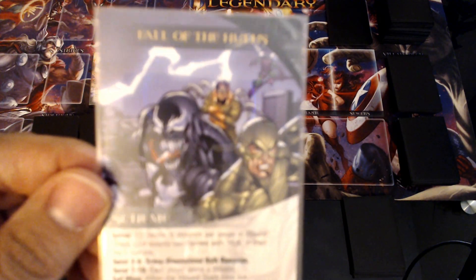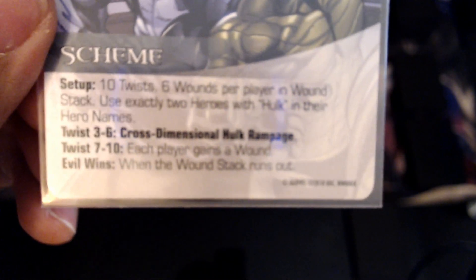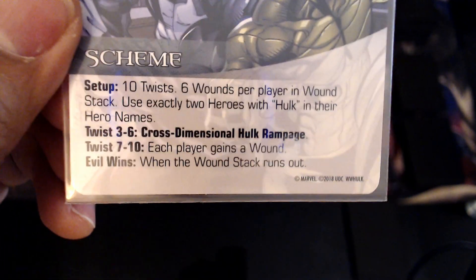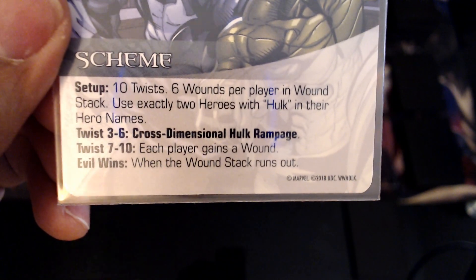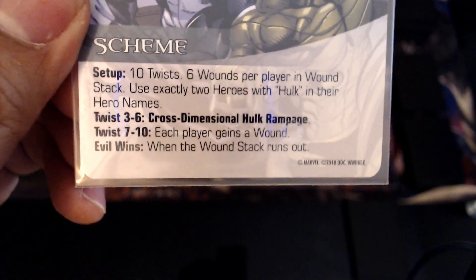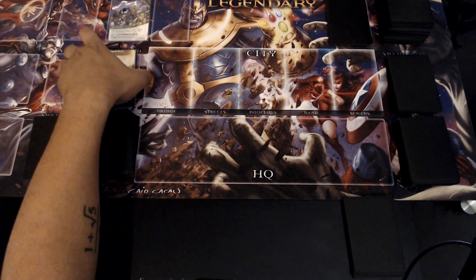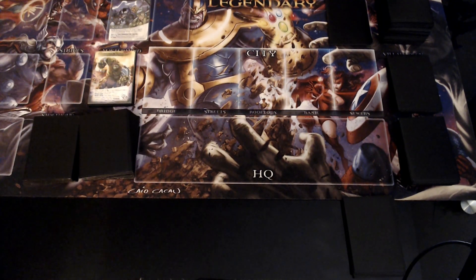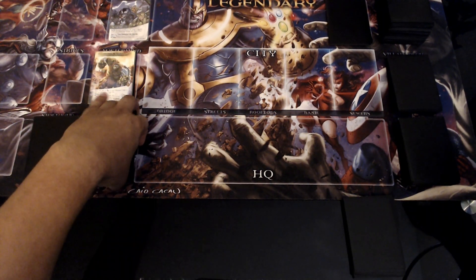We're going to be doing Fall of Hulks as the scheme. There are ten twists and six wounds per player in the wound stack — six because we only have one player. You must use exactly two heroes with Hulk in their hero names. Twists three through six are Cross-Dimensional Hulk Rampage. Twists seven through ten, each player gains a wound. Evil wins when the wound stack runs out.